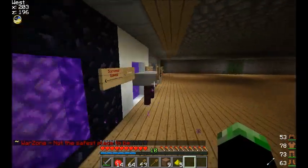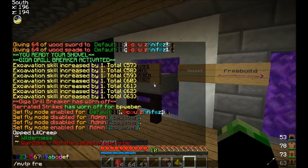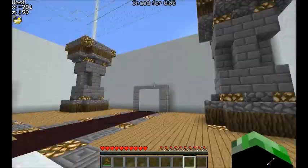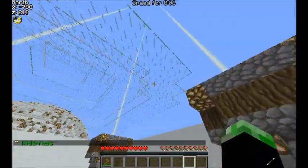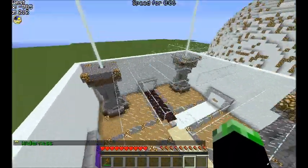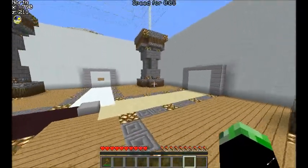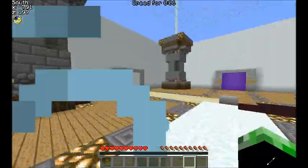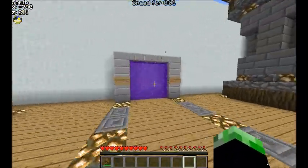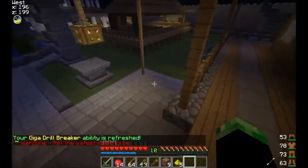Spleef is actually going to be down right now until further notice, as it says. But I'm giving you guys a sneak peek of what it is technically. We have our spleef arenas around here — this is gonna be blocked in so you can't see everything. You have these little pillars giving off light so you can run with no difficulty. You have signs on these which are going to be changed. That's all you get for spleef — very minimal.